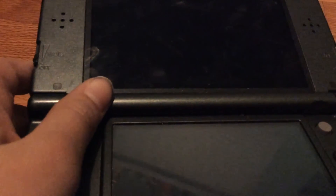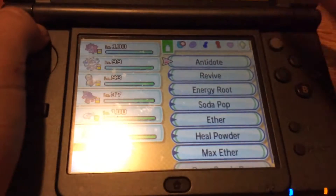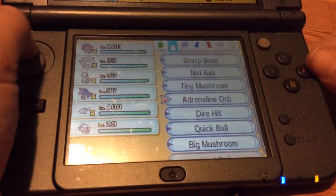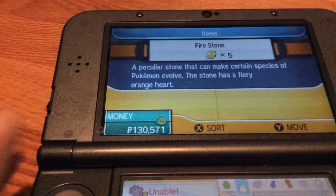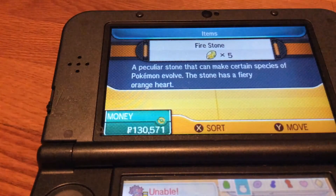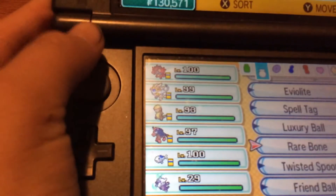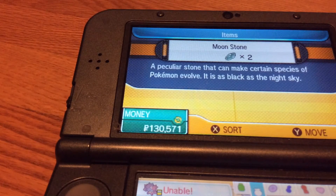I got a lot of stones from it — like moon stones and sun stones. Let me find them real quick. Okay, here's a fire stone. I did not buy these, I got them from Poké Pelago. And here are some moon stones — I have two. I used to have four or maybe five but I already used them to evolve Pokémon.